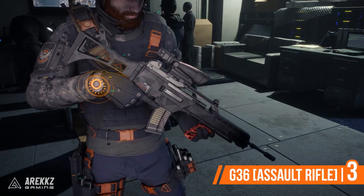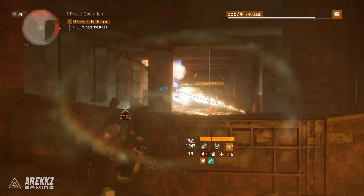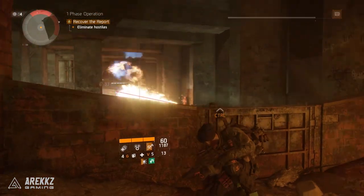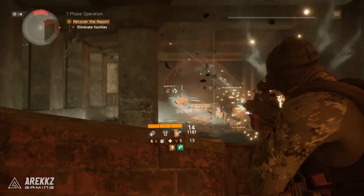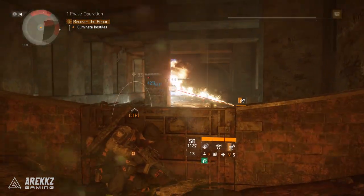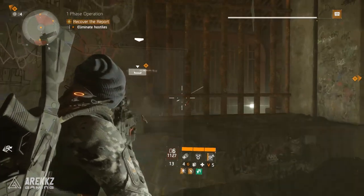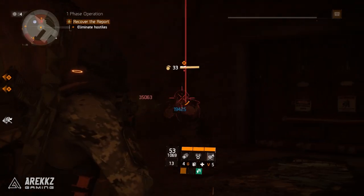Moving over to number three, turning our attention to assault rifles: your best PvE option for DPS would be the G36s. Despite being nerfed shortly after they were added to the game, the G36s still remain one of the strongest assault rifle options right now. The G36 has high base damage, a relatively fast rate of fire, and is super stable even without mods, making it easy to manage recoil and aim for headshots — obviously very important for DPS. Furthermore, assault rifles have the enemy armor damage bonus, which makes them an instant win in PvE, especially against tanky heavy units.